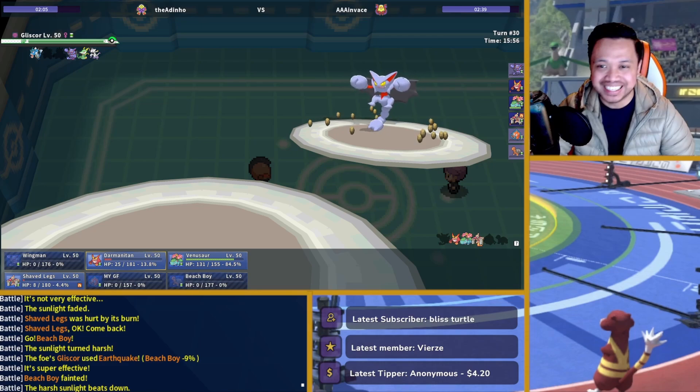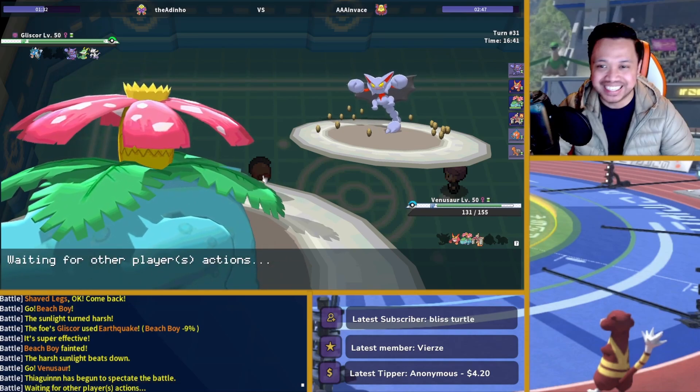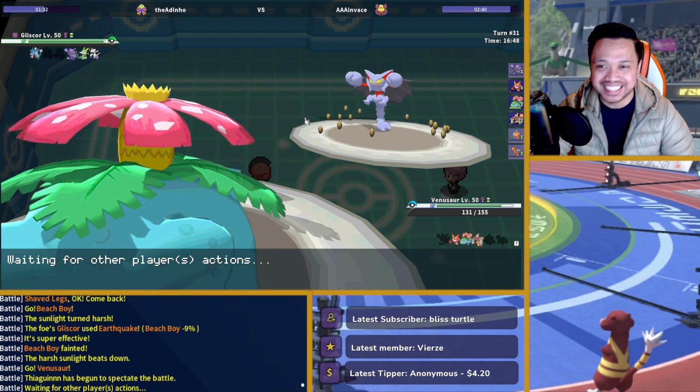Earthquake is going to do like 15, because I literally Giga Drain this whole team, and then Fake Out — if I'm correct, Fake Out and I do 22, and then I heal everything back. So I think it depends on if he's Choice Scarf though. If he's Choice Scarf, I get to go to plus two Giga Drain and I might not heal enough back. I think I have to go for this play. So he's probably going to Earthquake me and I'll try to heal everything back with Giga Drain.